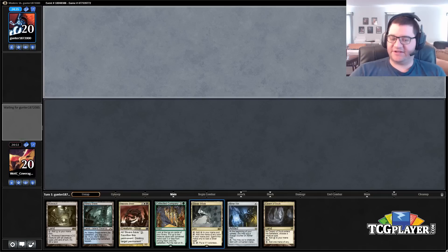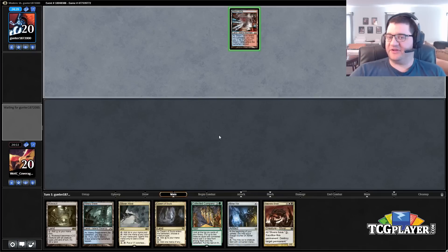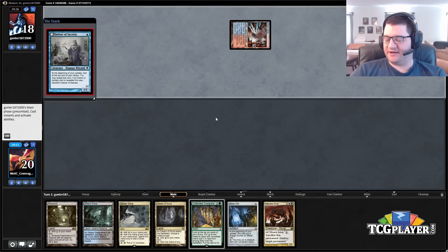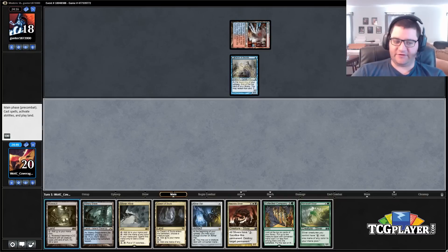All right, here we go with some Slivers action. This is a keeper — it's got a bunch of lands and an Aether Vial, which is not perfect for sure. It has the propensity to not do a ton as we square off against the turn-one Delver here, but on the plus side we have Collected Company, which makes up for a lot. Cavern of Souls looks relevant against our Steam Vents Delver opponent, and there's a two-drop.